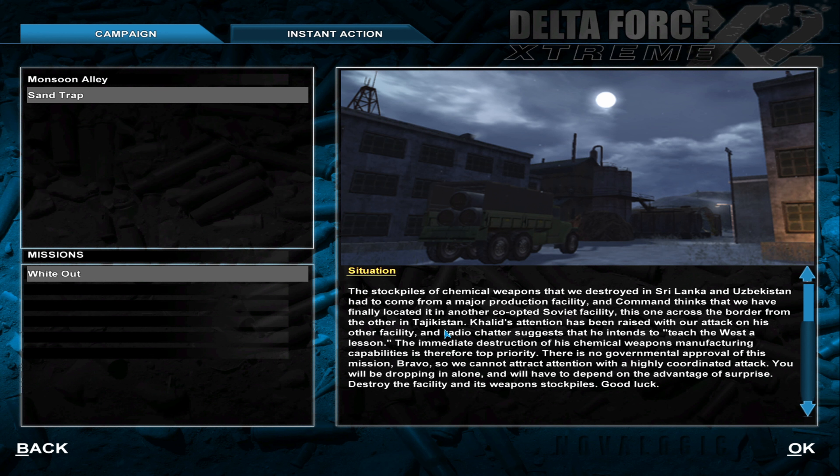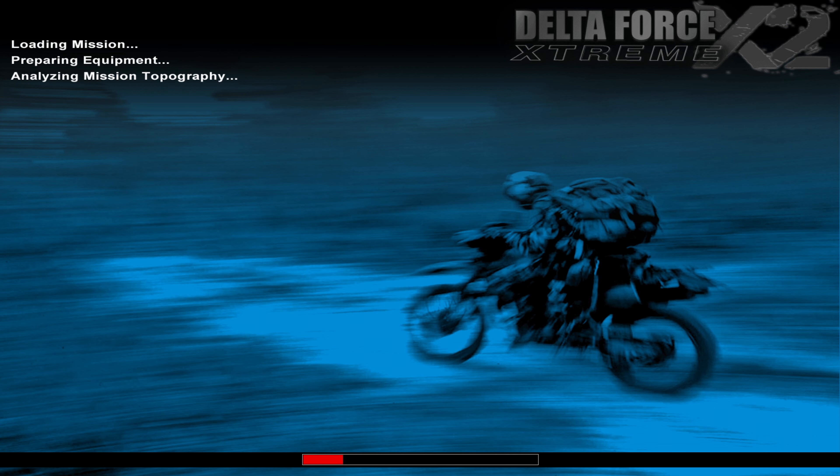Command thinks we've finally located the facility in another co-opted Soviet facility, this one in Tajikistan. The lead's attention has been raised with our attack on his other facility, and radio chatter suggests he intends to teach the West a lesson. The immediate destruction of his chemical weapons manufacturing capabilities is top priority. There is no governmental approval of this mission, so we cannot attract attention with a highly coordinated attack — dropping in alone, depending on the element of surprise. Destroy the facility and its weapons stockpiles. Good luck. Yay, black ops.